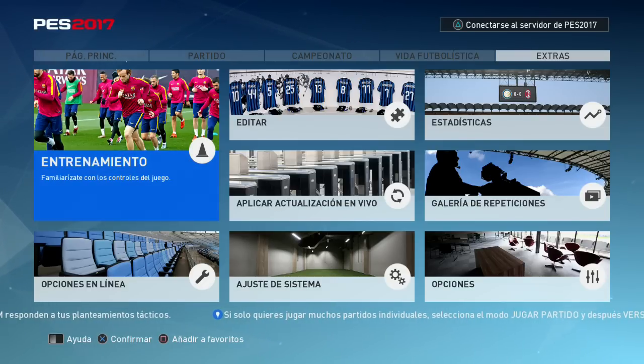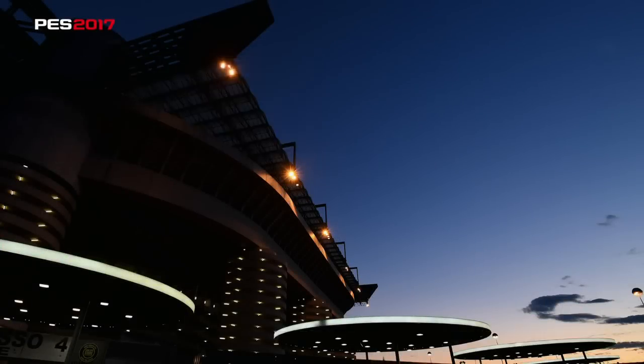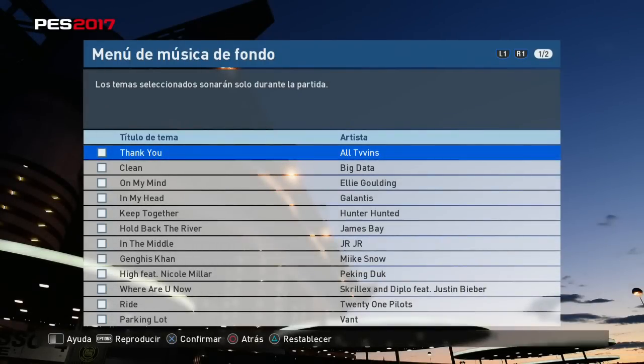Aplicaciones de actualizaciones, opciones en línea, ajuste de sistema, estadística, galería de repeticiones y opciones. Aquí en opciones vamos a encontrar el sonido y todo lo que es el soundtrack del juego. Cada vez que iniciamos en el menú del juego va a haber una musiquita que siempre nos va a acompañar. En este caso yo los he desactivado por el copyright del video. Son 12 títulos que están ahí, en los cuales ustedes van a poder escuchar y van a poder escoger cuál quieren que se repita siempre.